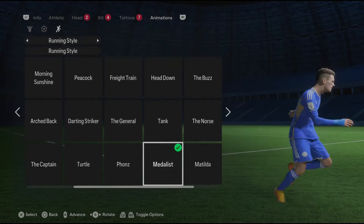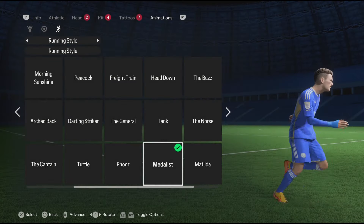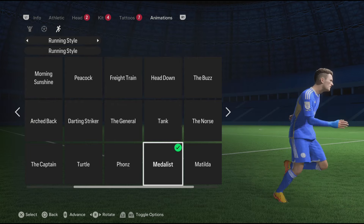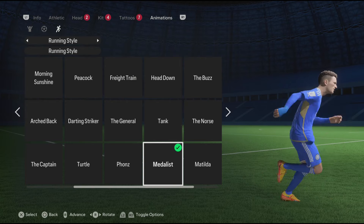Now for the running animation — out of all the running animations to pick, I felt like the perfect running style for Vardy has to be the Medalist, so make sure to select it. And guys, we're done with the build.